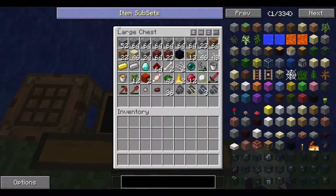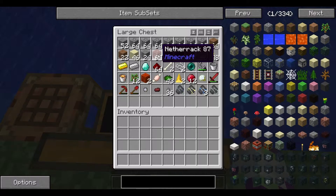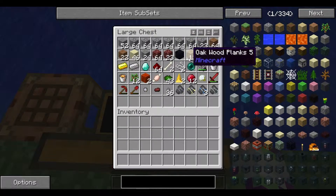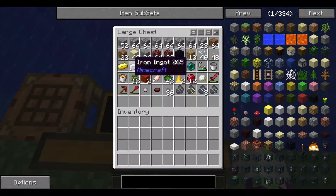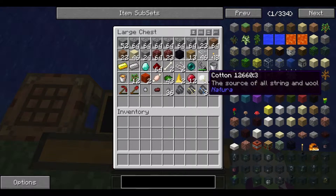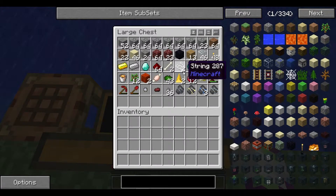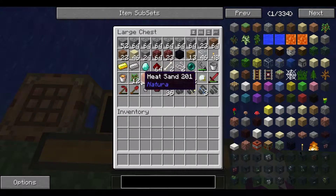We have a chest full of a lot of cobblestone, smooth stone, dirt, sand, gravel, netherrack, obsidian, oak wood, planks, glass, torches, gold, iron, diamond, redstone, two bones, two string, an ender pearl, flint and steel, a bucket, and a lava bucket.